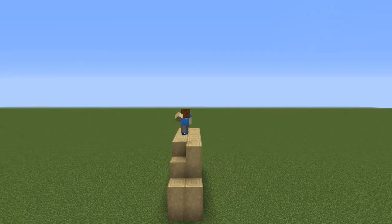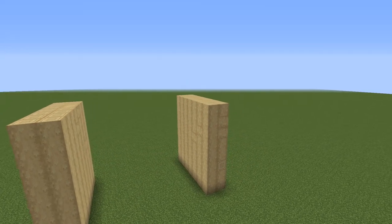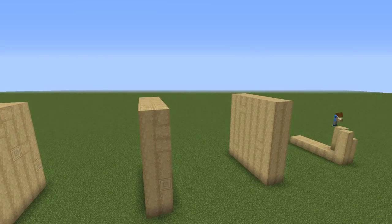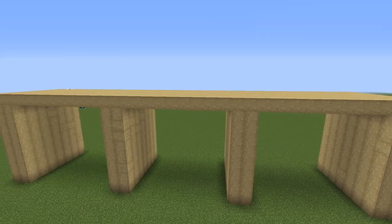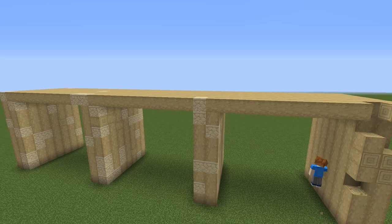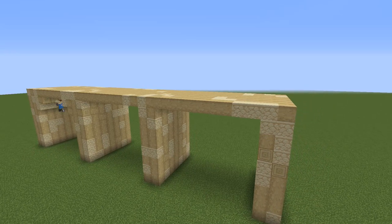The next bridge design uses a lot of stripped birch stems. I build them at least 8 blocks high for a nice height and I leave 9 blocks of space between them — this bridge is a little bit bigger than the last ones. On the top I place more birch stems and when I'm finished with that I mix in some sandstone. For a nice arch I place some full blocks, stairs and slabs.